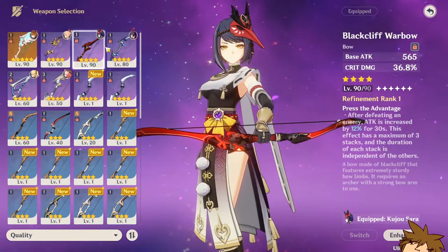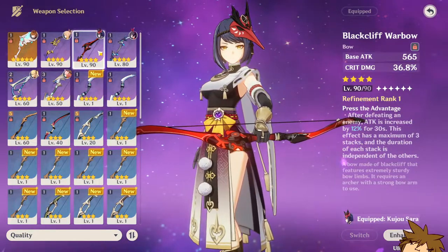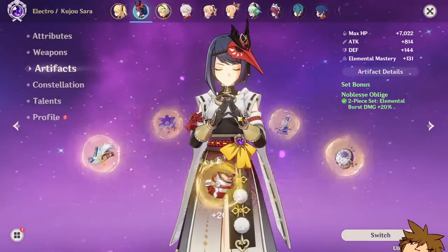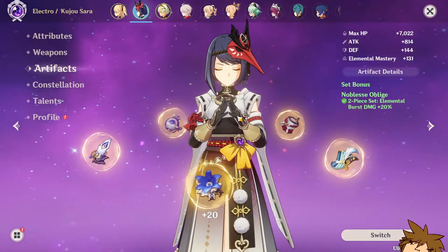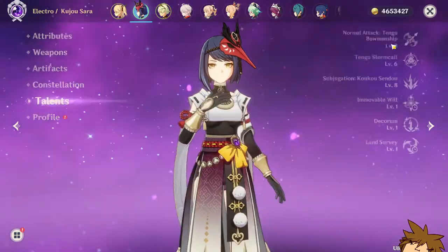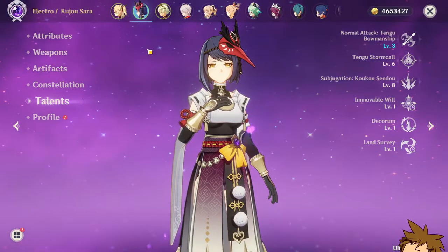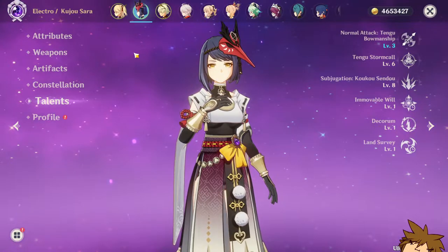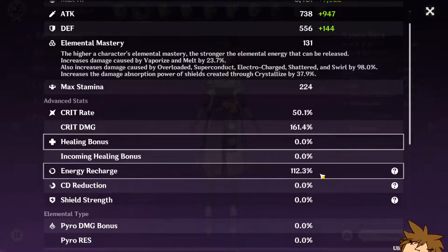She can't really use bows other than a crit rate or crit damage bow in my personal opinion, though you can put as much base attack on her as possible. Her artifact set is going to either have to be Noblesse Two-Piece and Thundering Fury, or something like an Emblem of Severed Fate set. Unless you funnel some sort of energy recharge into Kujo Sara, she is going to struggle so much in the Abyss, especially if you have only 112% energy recharge like I do.